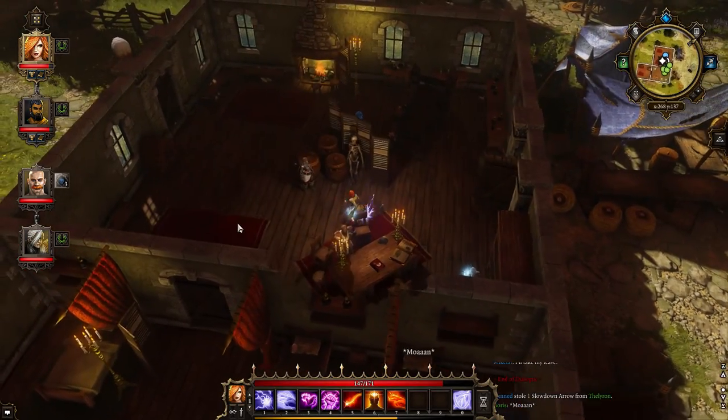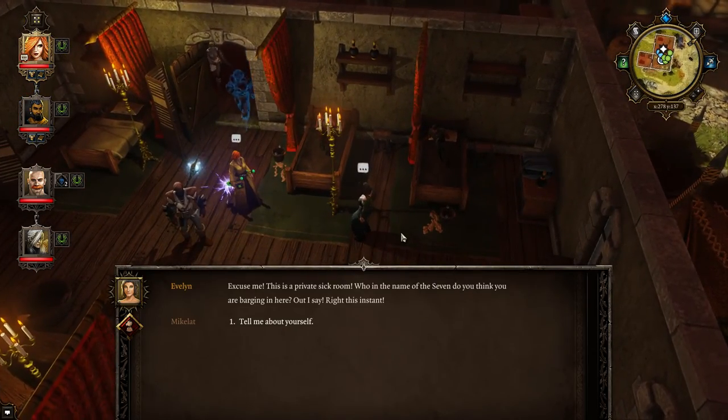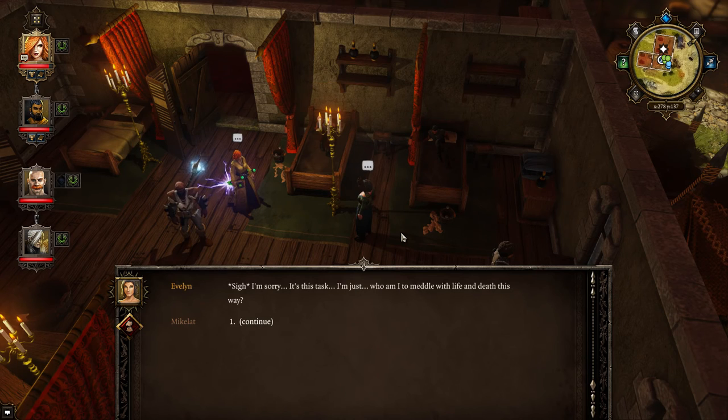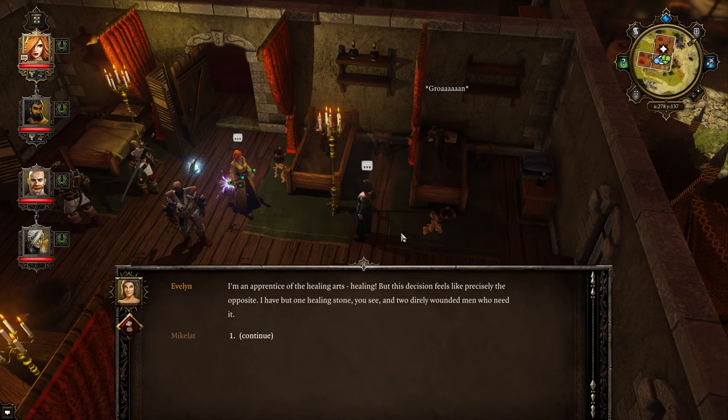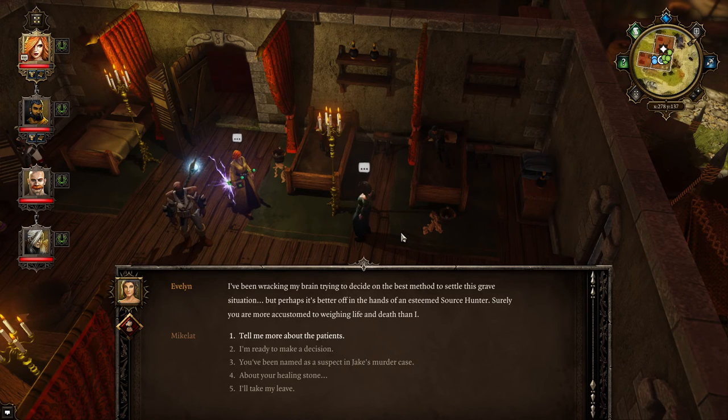I'll talk to her directly. Let's go talk to Evelyn. "Excuse me, this is a private sick room! Who in the name of the seven do you think you are barging in here? Out, I say!" It's this task - who am I to meddle with life and death this way? I'm an apprentice of the healing arts. This decision feels like precisely the opposite of healing. I have but one healing stone and two direly wounded men who need it. There's two guys and one healing stone.